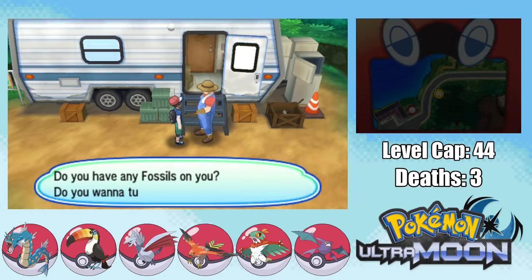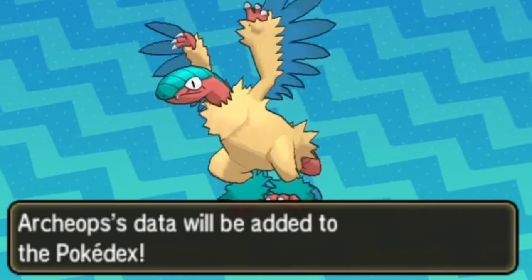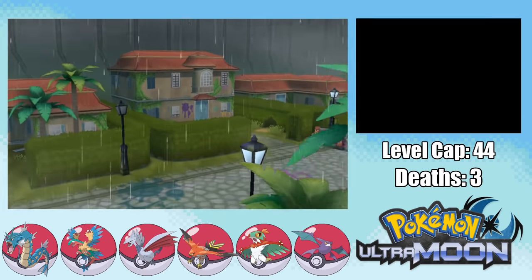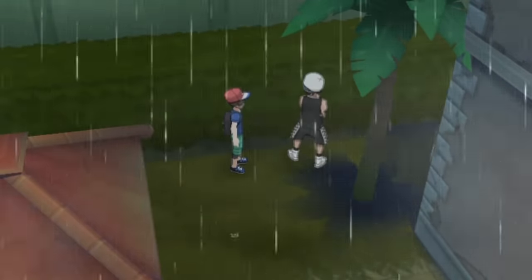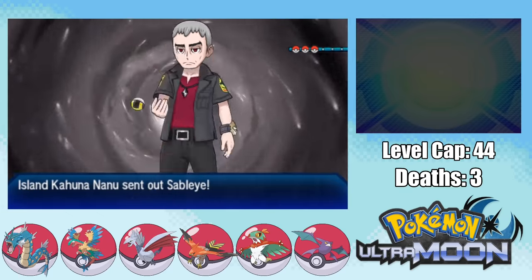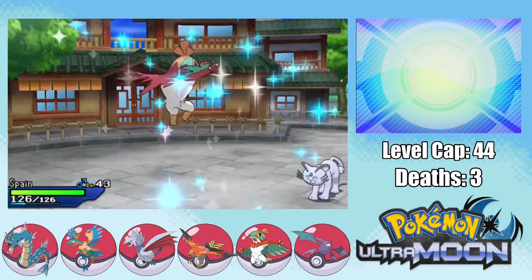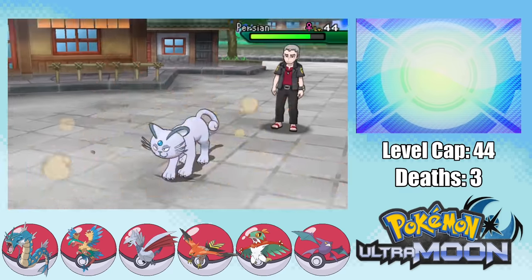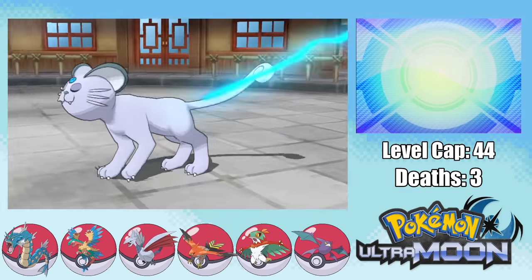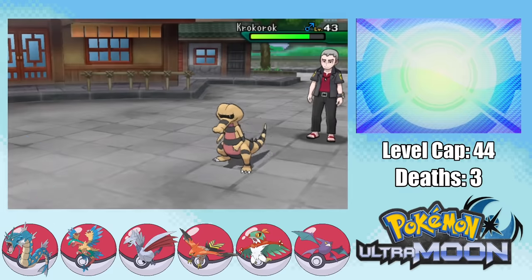Moving on, we pick up the TM for Acrobatics and go back to Route 8 where we restore the Plume Fossil from Konikoni City. This gives us an Archen which I name Italy, and after grinding it evolves into Archeops. We also run into an Oricorio which I capture and name Greece. We progress through Poke Town where Team Skull grunts are mostly just standing around. After dealing with Guzma — who doesn't have Swords Dance on his Golisopod in the Ultra games — we move on to Nanu and the Grand Trial of Ula'ula. Crobat handles Sableye, Spain takes Persian, and Gyarados uses Aqua Tail on Krookodile. Grand Trial done.